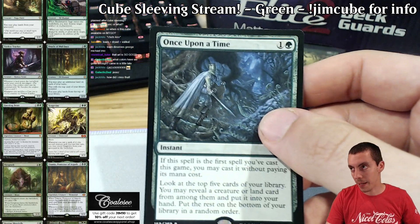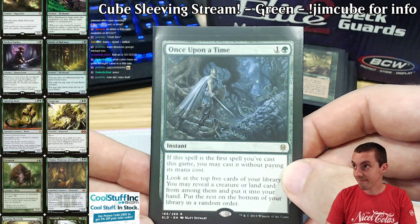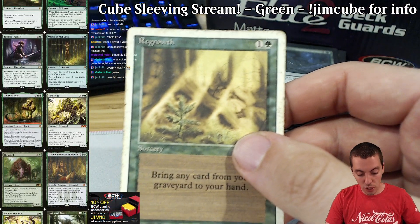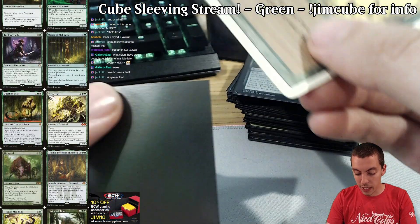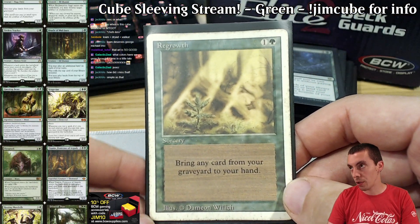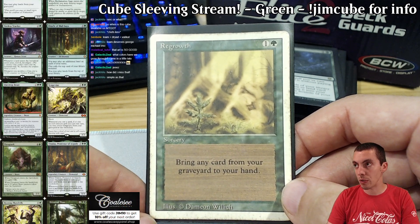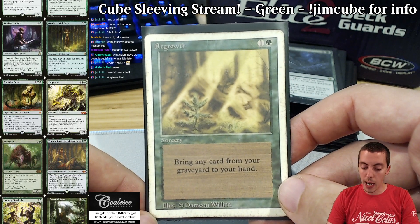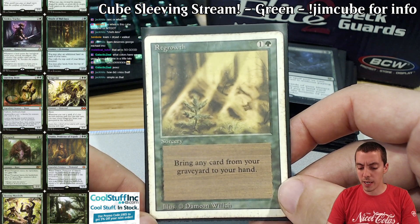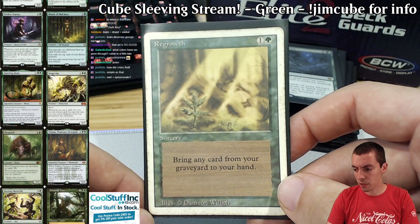Once Upon a Time — it's a broken Eldraine card, so it goes in the cube. It's good in basically everything. Regrowth — I recently cut Eternal Witness because it just sucks, but Regrowth still gets to stay in the cube because it's good in combo decks. It's a cheap, efficient way to return cards for combo decks. You can cantrip, cantrip, cantrip, Brain Freeze, Regrowth, Brain Freeze — something like that. Not the most powerful card, I think it's legal in Modern and nobody plays it, but it's a good combo card. Eternal Witness is just too clunky — the body's terrible.